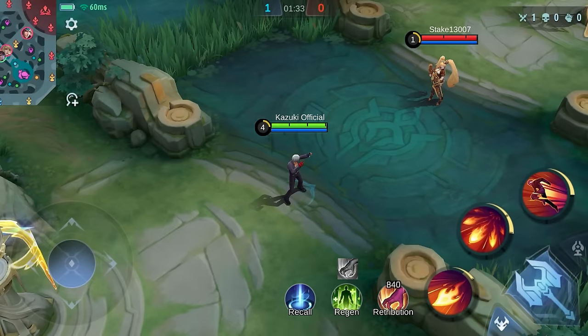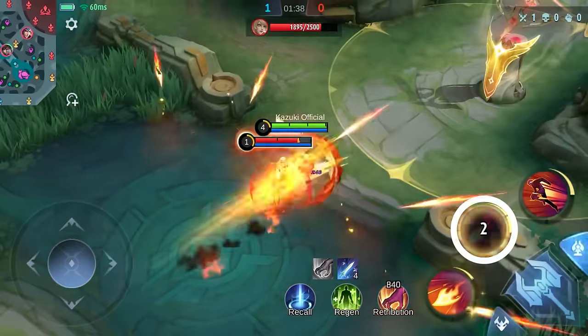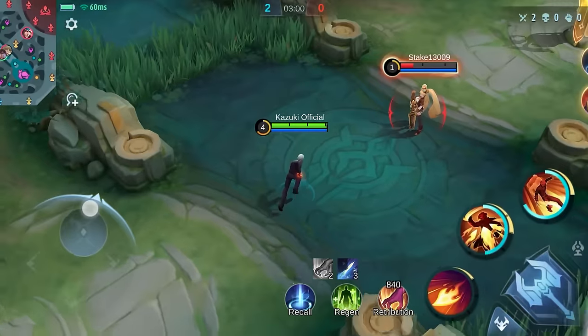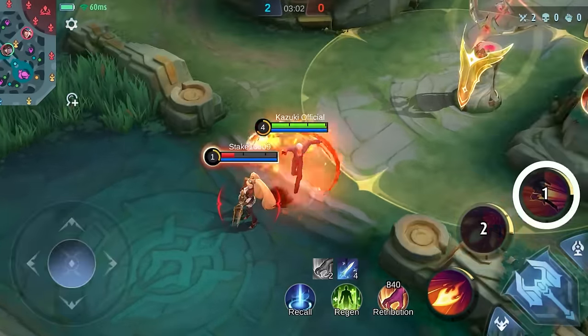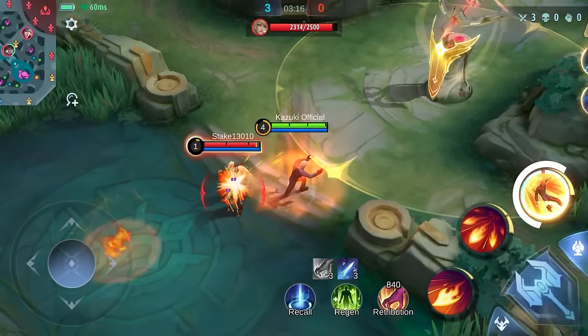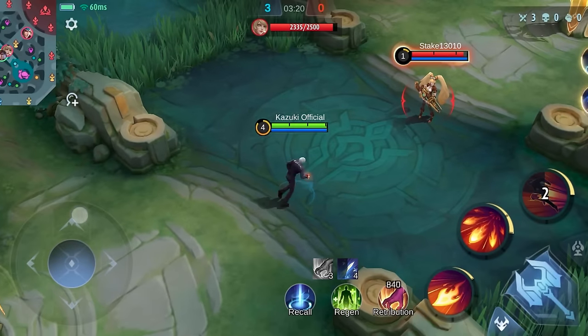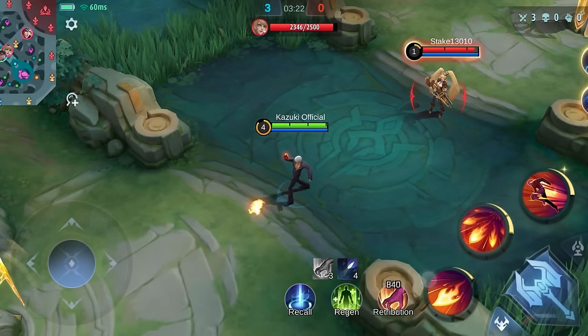When the enemy is far, tapping your first skill first, followed by the second skill, is useful. And if in case you miss it, use your ultimate's second phase to correct it. You can even use your ultimate to reposition yourself while killing low HP or squishy enemies when you have missed your first skill.